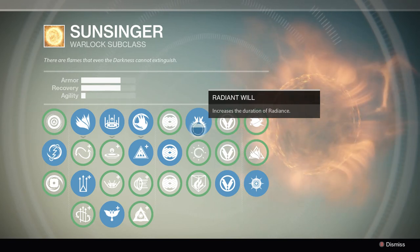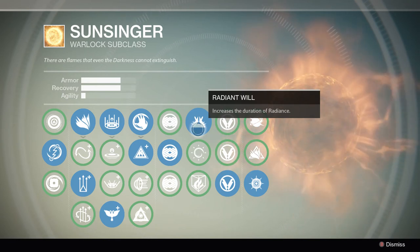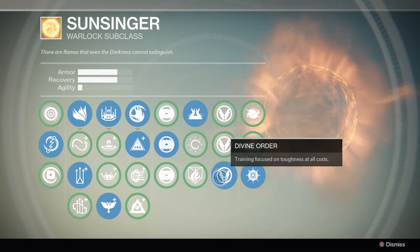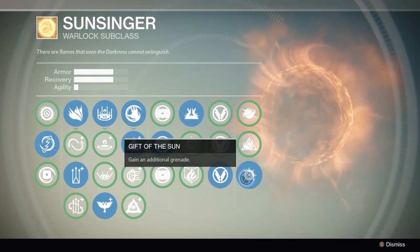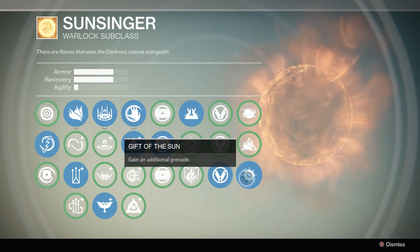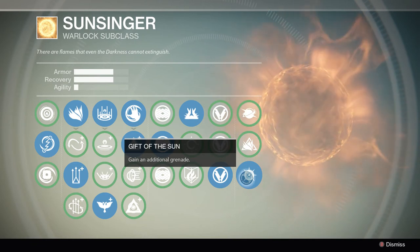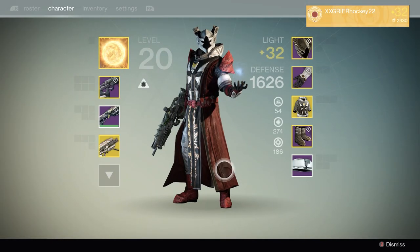Radiant Will increases the duration of Radiance, which helps get more damage off with your grenades or Scorch. You essentially do more damage because you have a longer Radiance. Over here we've got Divine Order — Training Focus on Toughness at all costs. Again, with my stats, take more damage. And then Gift of the Sun: you get an additional grenade. This is a must because two grenades are better than one, just like two lives or two health bars are better than one.